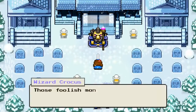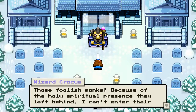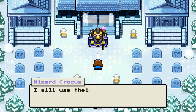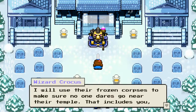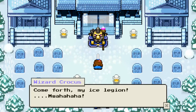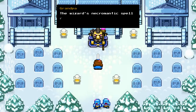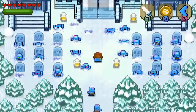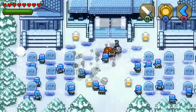Stop running. 'Those foolish monks. Because of the holy spiritual presence they left behind, I can't enter their temple and destroy all the ice organs inside. I will use their frozen corpses to make sure no one dares go near their temple. That includes you, recruit. Come forth, come forth, my ice legion. Muah ha ha ha ha.' The wizard's necromancer spell raises the dead to greet the young knight. Well, let's get us some zombie brains. Ha ha, yeah. Give me brains. I want your brains.